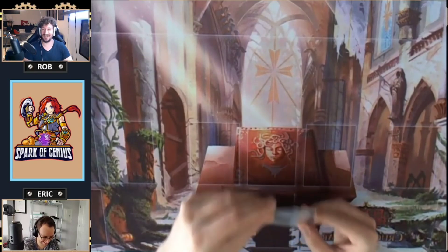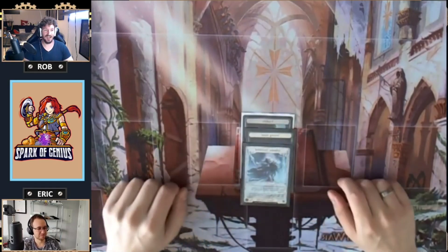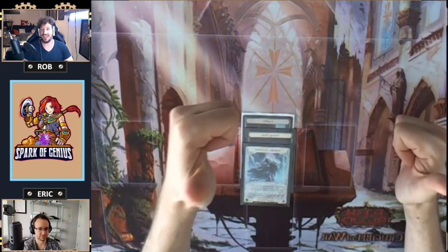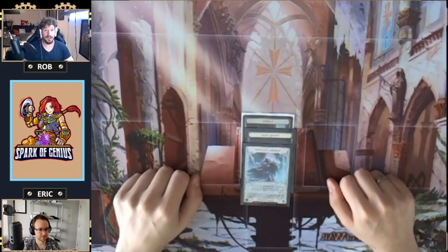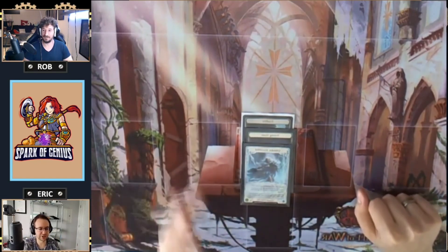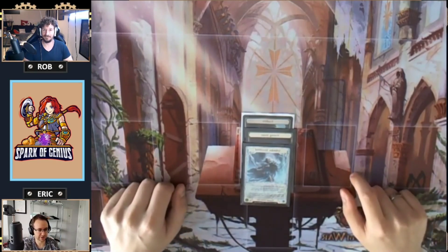We have Canadian Nationals coming up in two weekends — we'll both be there, so come say hello. We'll have some prizes to give out like we like to do at most events. We'll both be at Worlds in November as well. We just finished the 1K giveaway — if your name popped up in that video, please contact us at sparkofgeniusfab@gmail.com. Note: the Cold Foil Icelander and the Genius prizes have already been claimed, so it's first come first serve for the remaining six prizes.